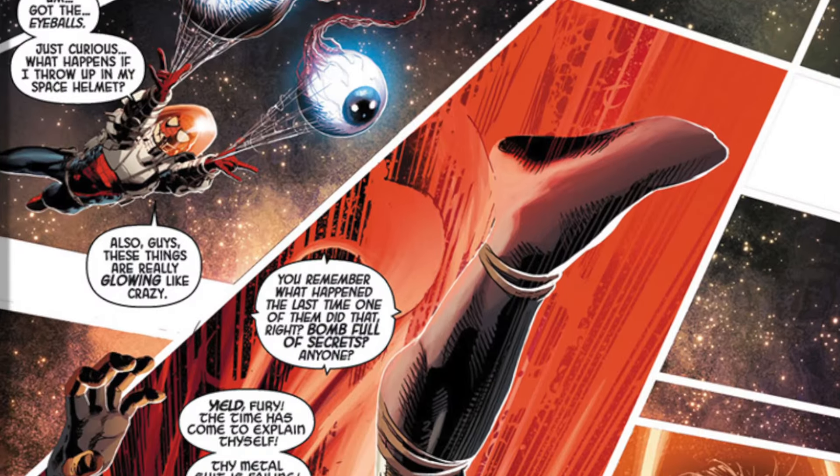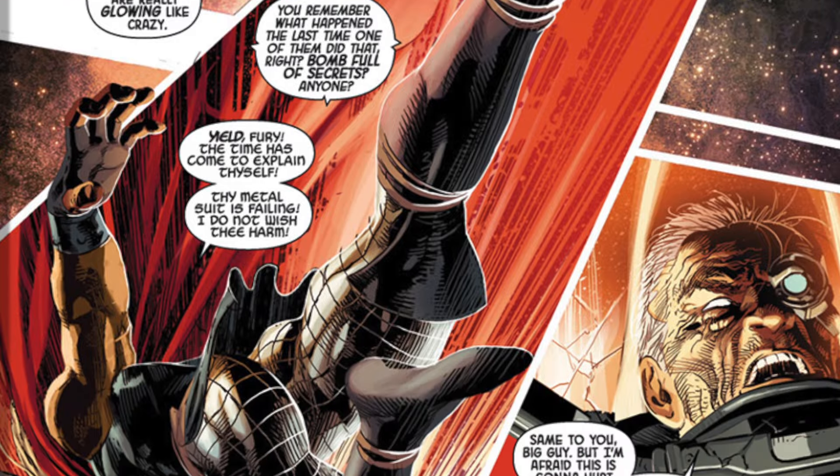The start of this entire arc and concept really began in Original Sin issue number 7. Original Sin is the conflict where essentially the Orb stole the Watcher's eyes after murdering him on the moon, and they were sought after by pretty much everybody. This is a culminating act where Nick Fury is actually in one-on-one combat with Thor as he's trying to take possession of the Watcher's eyes.